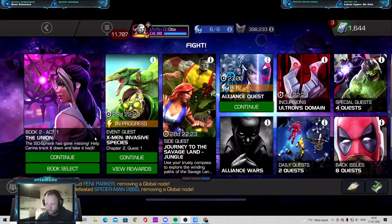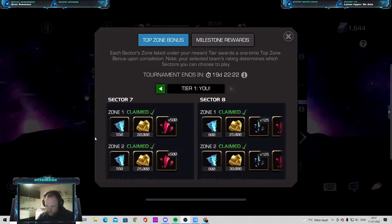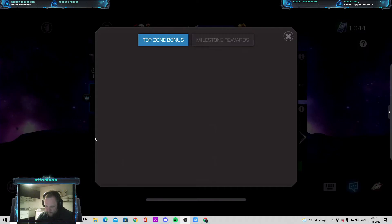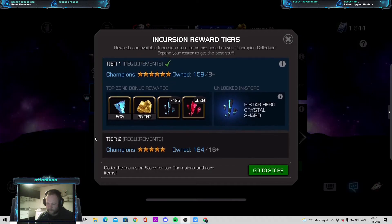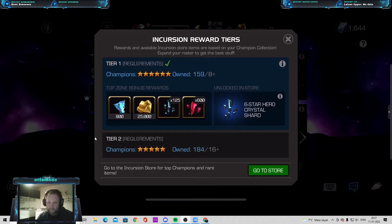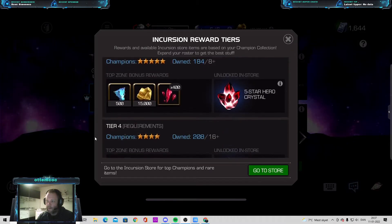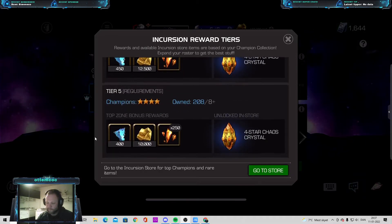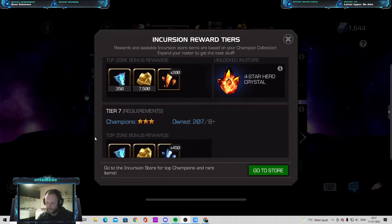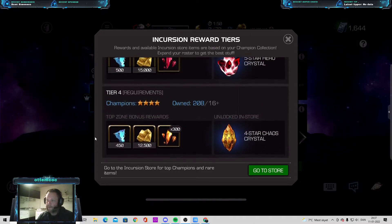When looking at champs on the roster, I normally go to incursions because you can check the tiers — it's actually a smart way to see how many champs you have. As you can see here, I have 159 6-stars, 184 5-stars, 208 4-stars, and 207 3-stars. So if you've lost count of your champs, you can go to incursions to see how many you have.